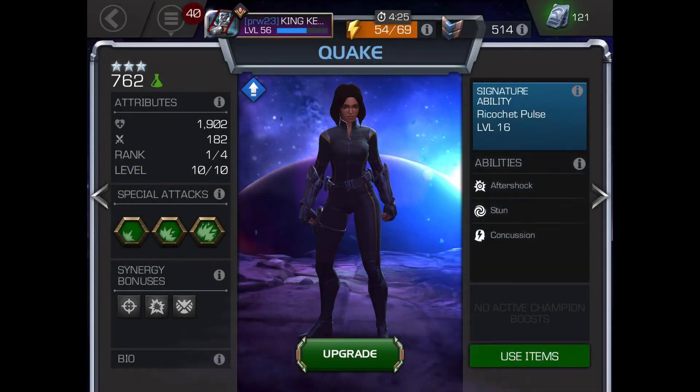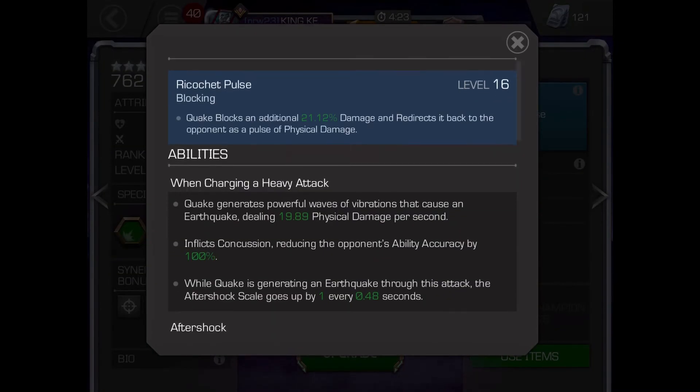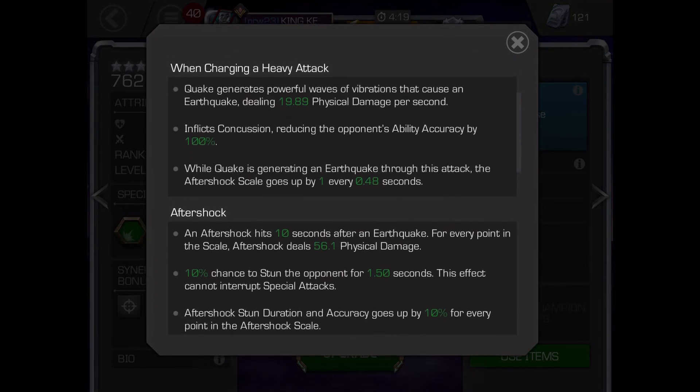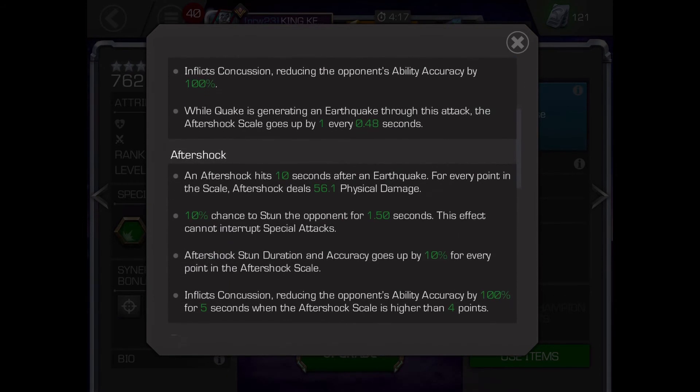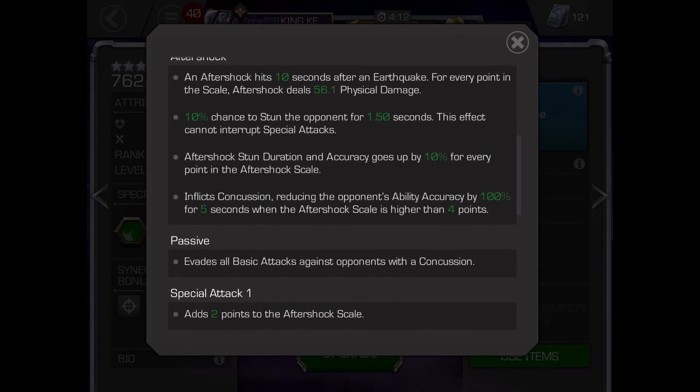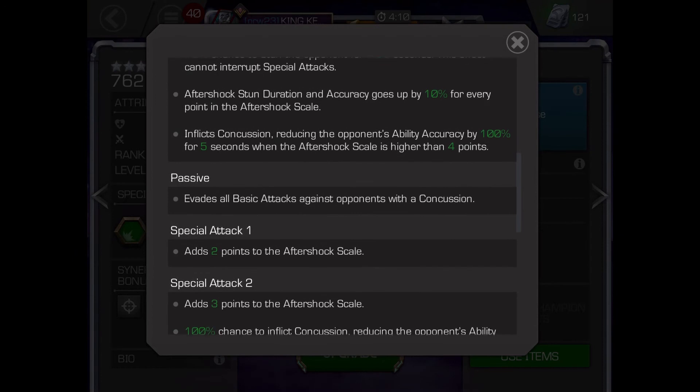Number 2: Quake. If Quake is holding down heavy attack, she has a 100% chance to evade, and every 0.50 seconds the enemy gets an aftershock debuff whilst she is heavy attacking. These aftershocks, when they expire, deal a lot of damage to the opponent.